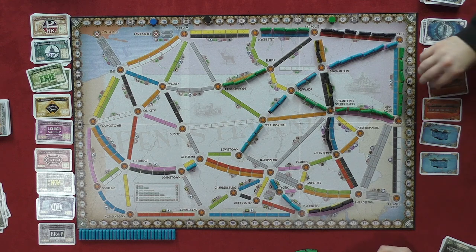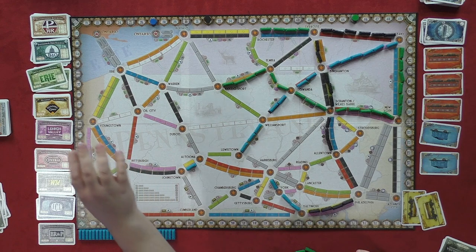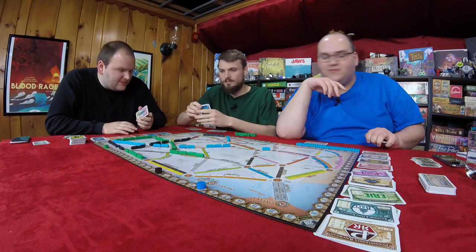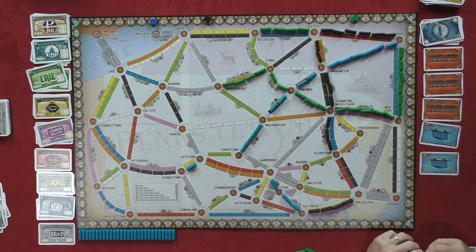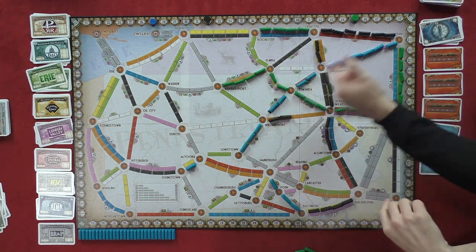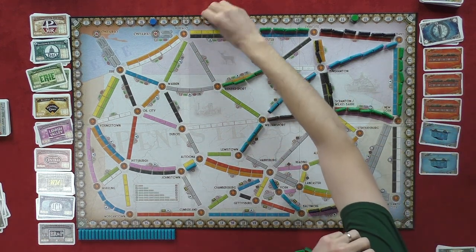I'm gonna take the black and the orange. I want some reds. I'm gonna play these two yellow right here. And I'll take the Lehigh Valley. Two from the top again. I'm gonna play four orange and a wild to go from Williamsport to Scranton. That gets me another 10 points, but no stock on that line. That's all right — that was critical.